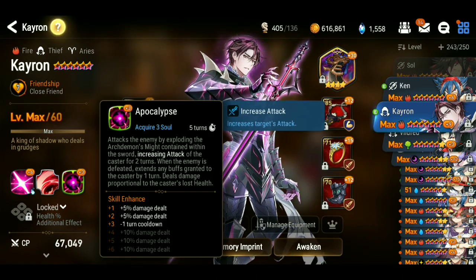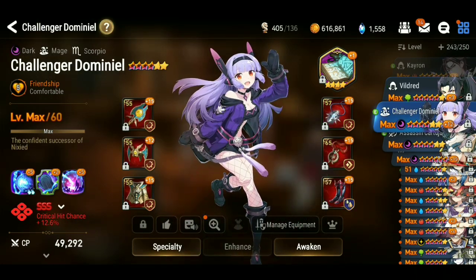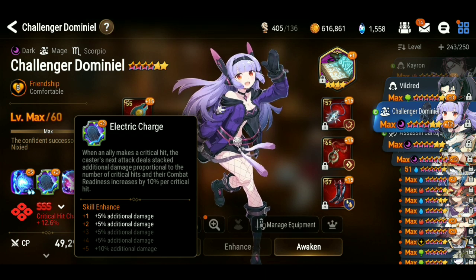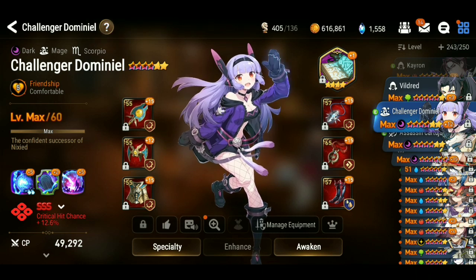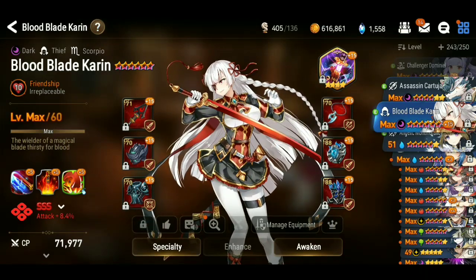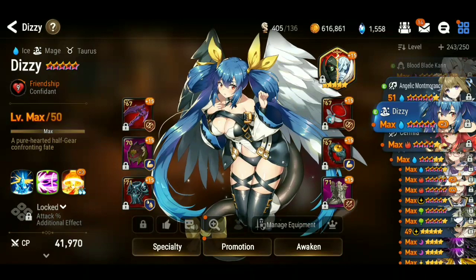Karon — I'm not too worried about his passive having a lower cooldown because generally if you use him on guild war defense, he's only going to get to use it one time anyway. I am planning on maxing out Apocalypse Ravi. Vildred is another candidate I might take to plus 15. Challenger Dominiel — I watched a video comparing the damage increase from maxing her and it was a very minor upgrade, so maybe in the future. My BBK over here is plus 15 — I did it as a meme but she's really fun to use.